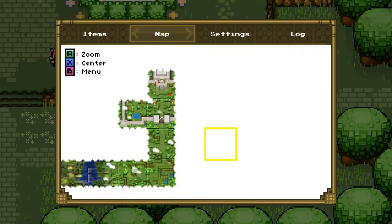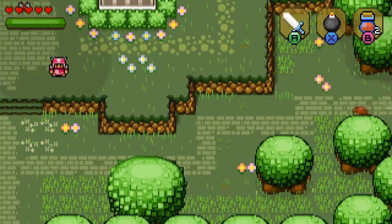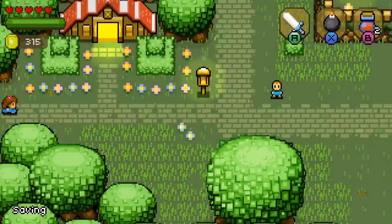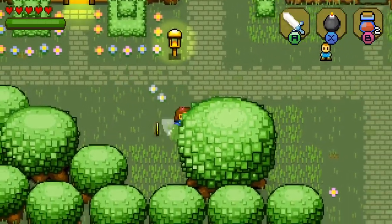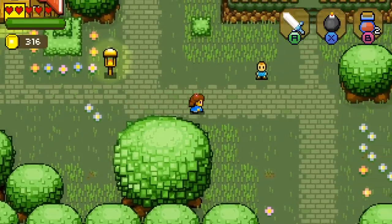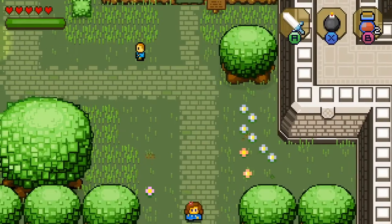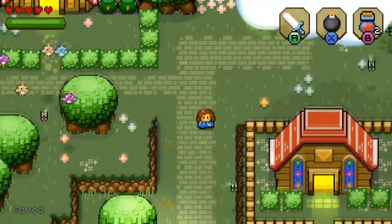We have to get over to that little yellow square. In the last episode, we were able to defeat the boss and get the first of three cures that we need to save the king. We are heading off to the second one, and hopefully it won't be too bad.